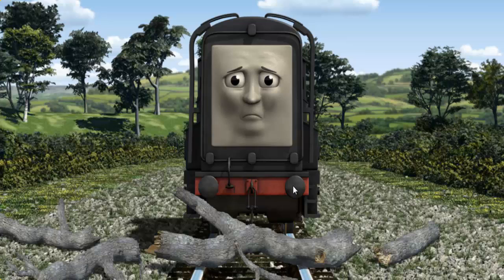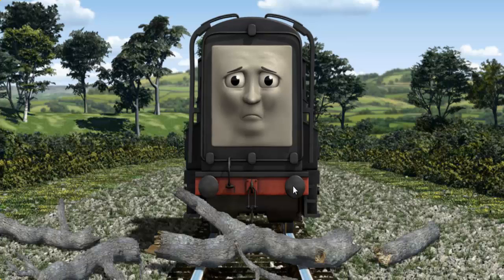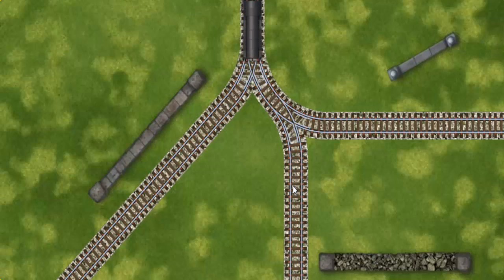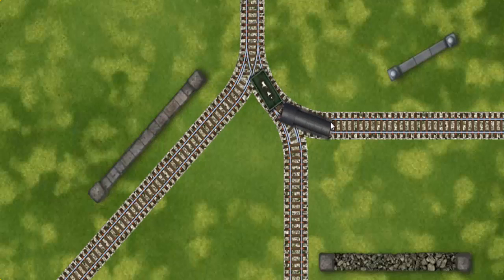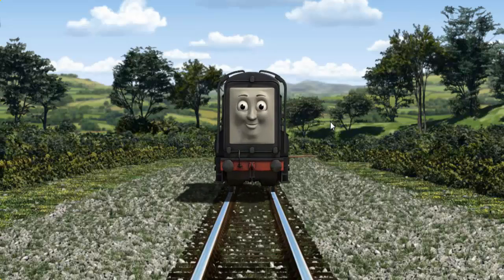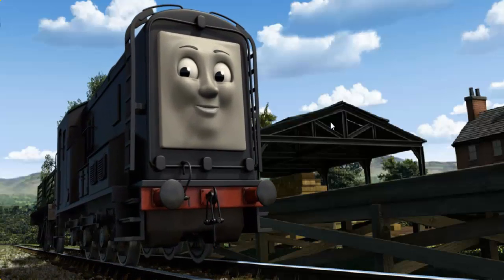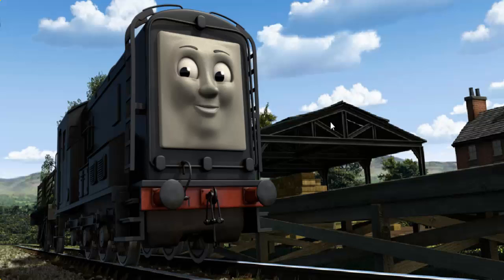Diesel was on the wrong track. He needed to go a different way. Help Diesel find the track that goes nearest to the shortest wall. All clear! Diesel arrived proudly at Farmer McCall's farm. With your help, he was a really useful engine.